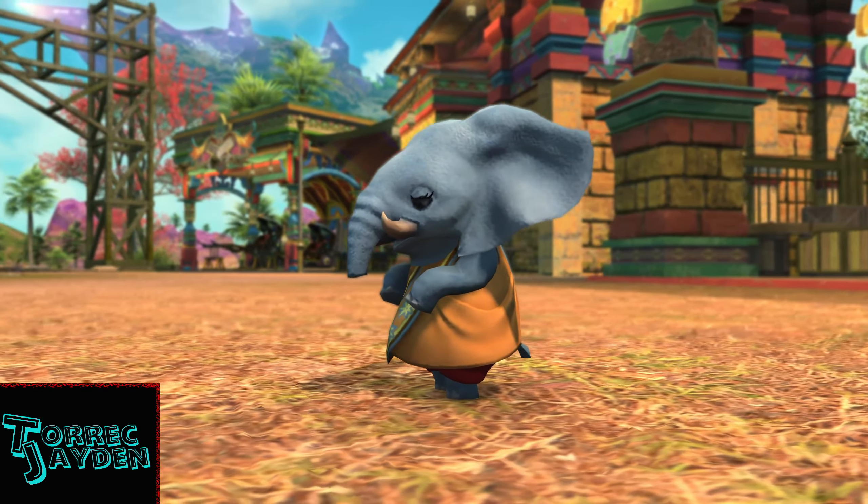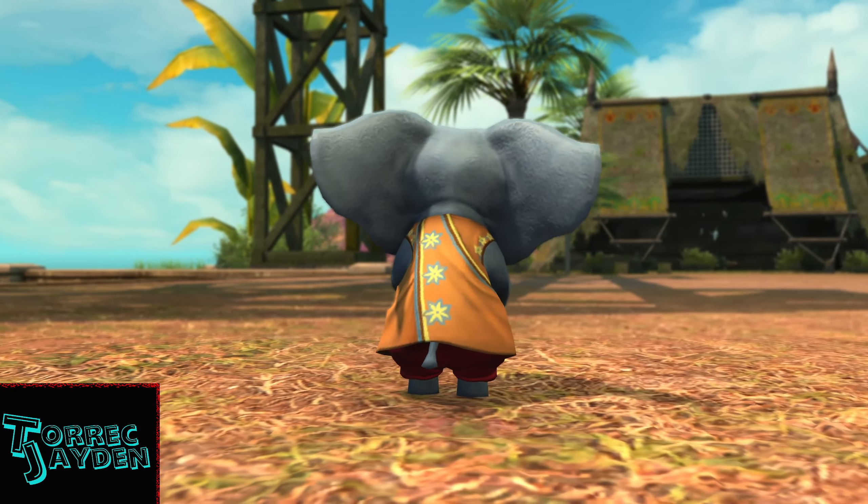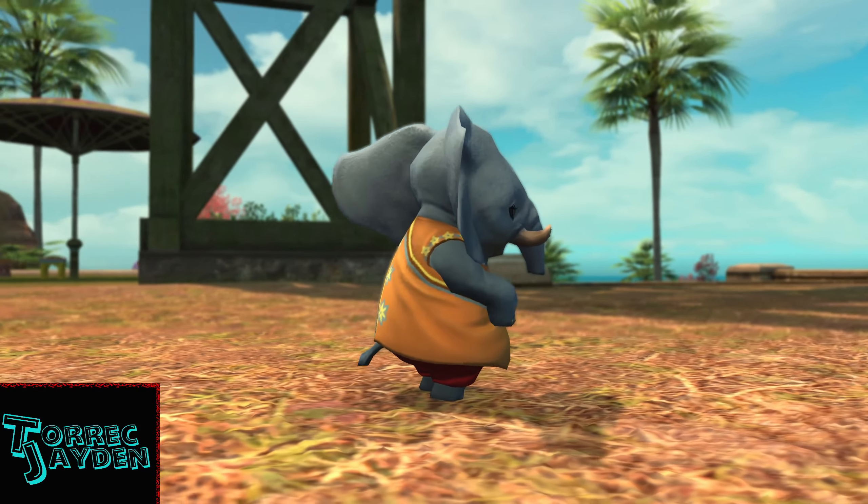Here's a close up of what it looks like. It's a tiny Arkasodara with two front feet for hands. It shuffles around idly like it's dancing.